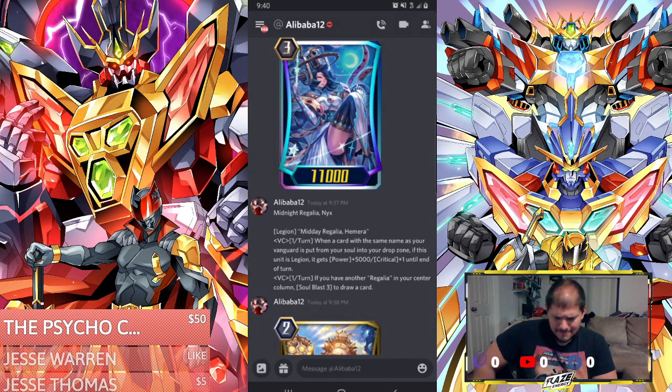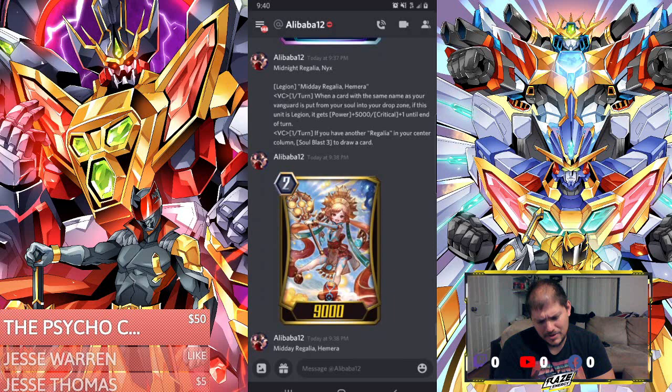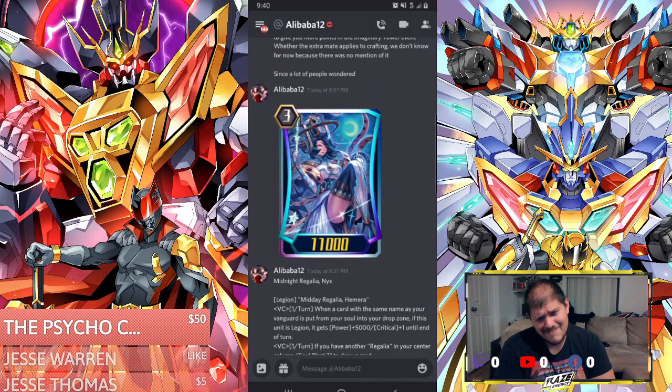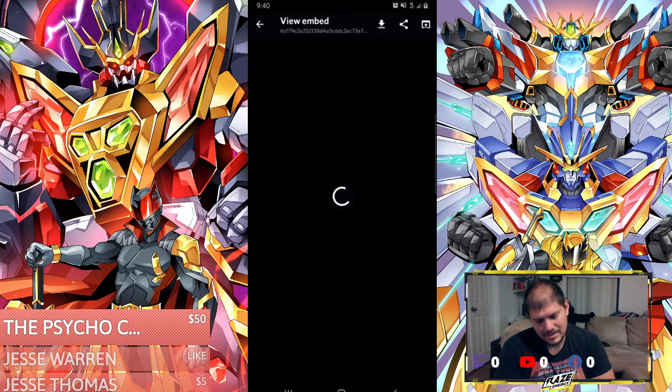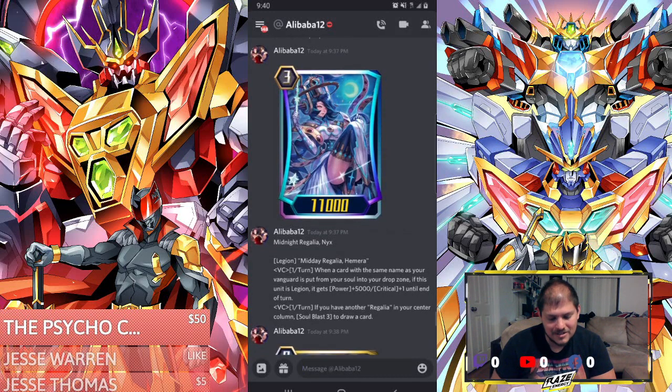Pretty much your fruit baskets can help you with this. If this gets triggered, you can definitely soul charge it, and then once you do that, you can draw a card with this. Himira doesn't need a lot of stuff to do things, which is good. It only costs Soul Blast 3 at the end of the day — Soul Blast 3, draw a card — which means as long as you can get this in the soul somehow, not bad. You get a crit off this.